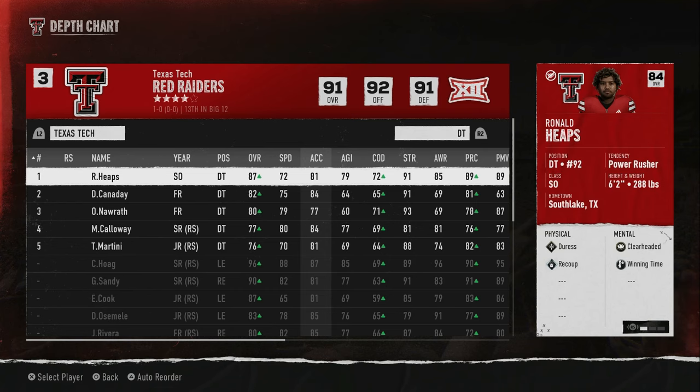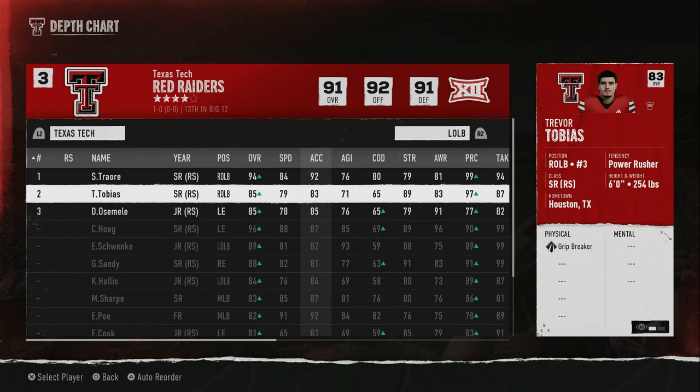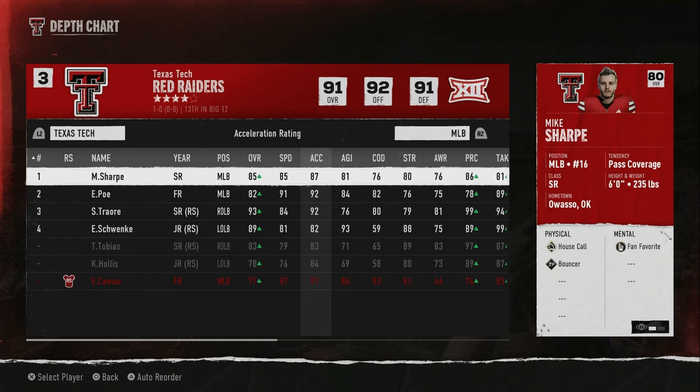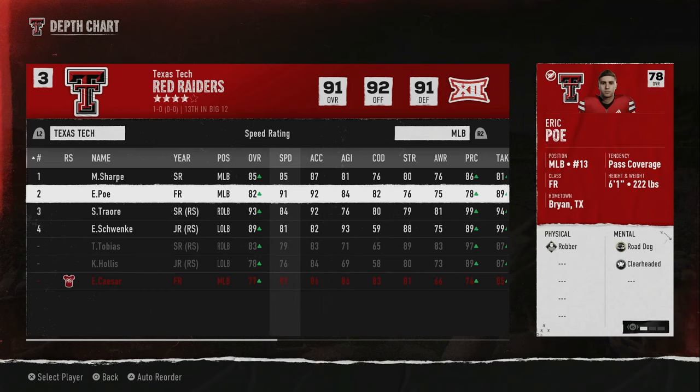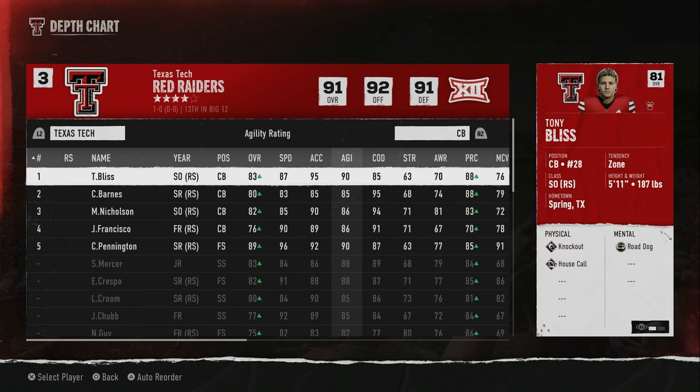At Texas Tech I'm in about year 10 of this dynasty — just a play-around dynasty. My linebackers have speed in the starters. My right outside is a 94 overall. There's not much speed from the backups. My middle linebacker is 85 overall, 85 speed. My backup middle linebacker is 91 speed, 92 acceleration — he's a true freshman, five-star recruit. My left outside linebacker also has speed.